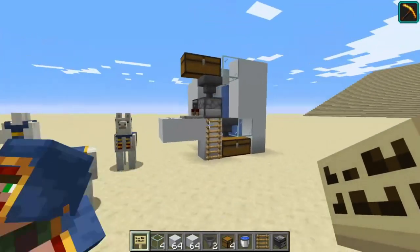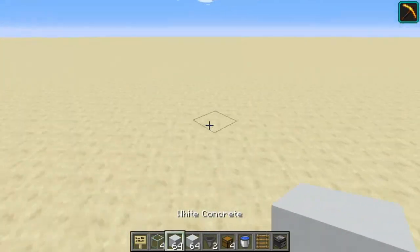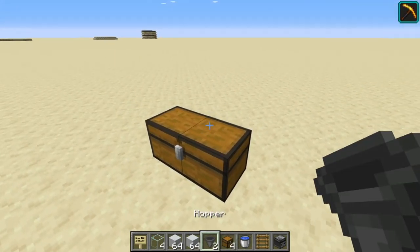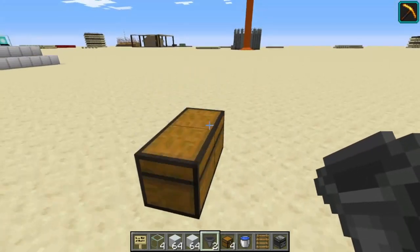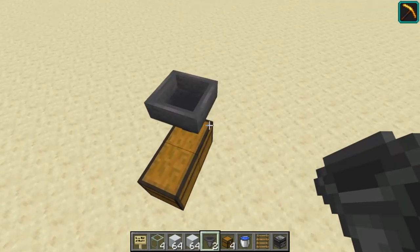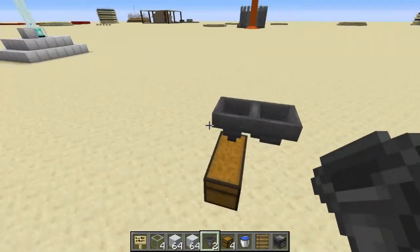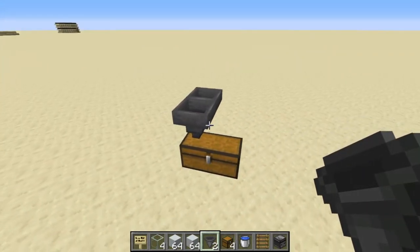Just grab this stuff and we'll crack on with how to build this. To get started, you need to place in your chest. Have a hopper that runs inside of this, with another hopper that runs into this. Do that first.